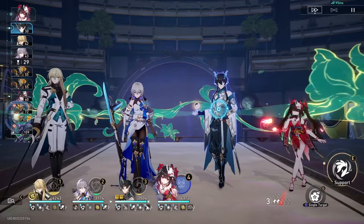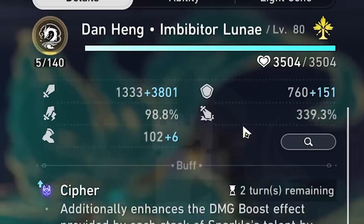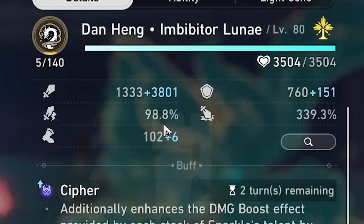Brawnya Crit Damage Buff, Sparkle Crit Damage Buff right here, as Sigonia said. We have 339 Crit Damage with 100 Crit Rate, basically. Dear God, how much else will this be?